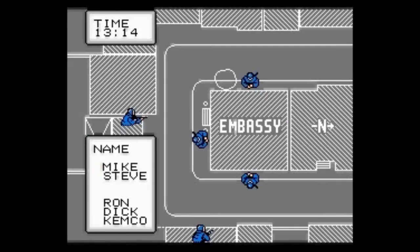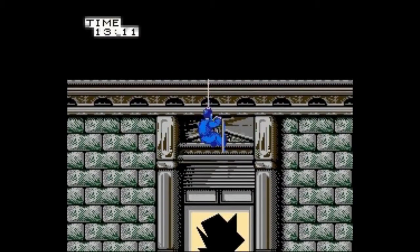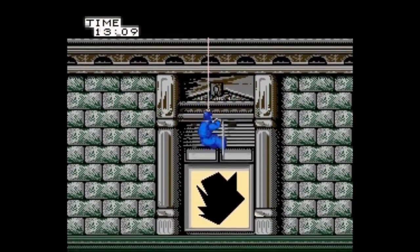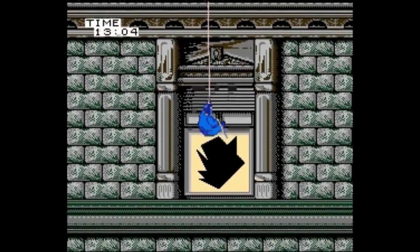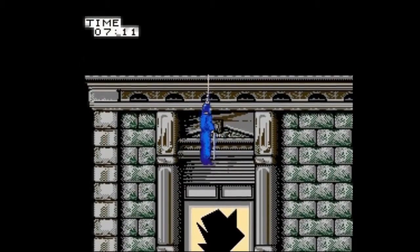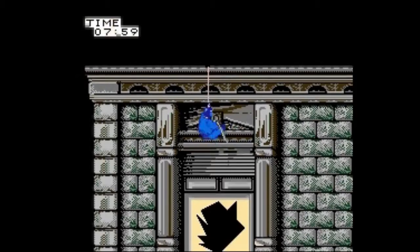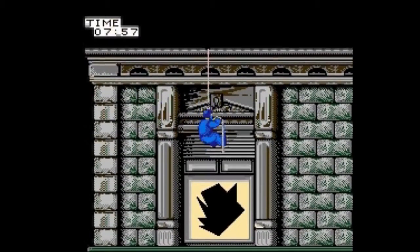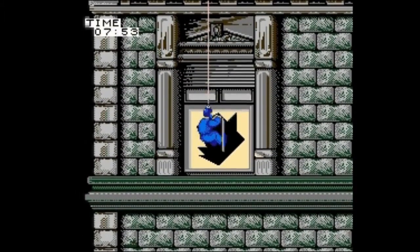Going back to the roof-to-window descent phase, you have to gently lower either one of the three into his desired break point to maintain a substantial rhythm — moderately guiding your rappeller down and then up, pacing his positioning and establishing his footing, repeatedly on and on. Should you f*** up the center timing, or if a silhouetted terrorist pops up within the window upon an attempted break-in, the cord snaps off, resulting in the sudden death of your current rappeller. Should the other two rappellers meet the same fate, it's an instant game over — no ifs, ands, or maybes.